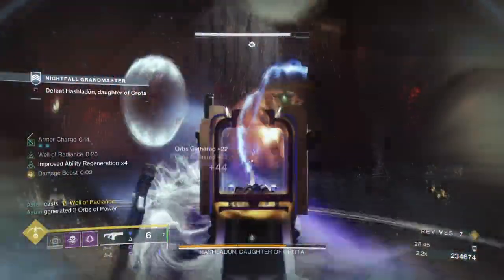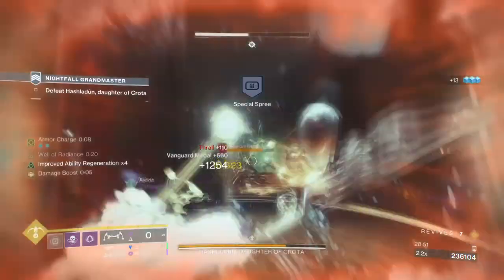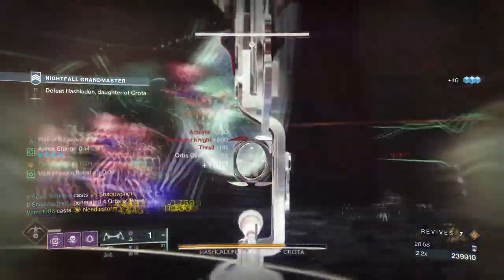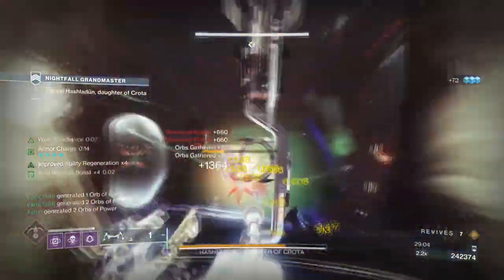Leviathan's Breath tends to be a sleeper hit with most of the community but gets overlooked because of its draw time. However, if you can bear your teeth with dealing with the draw time, the following damage output is extremely powerful to use in a lot of content. This is why today's build is going to show you why you should use the two together, as they can trivialise this season's GMs without breaking a sweat.